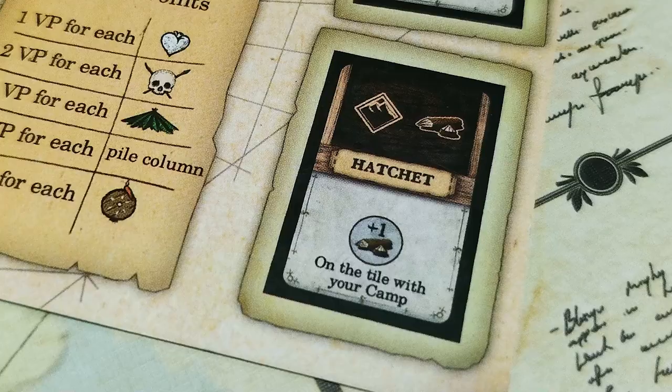Why do you need the mountain tile? Because it allows you to build the axe. The whole first scenario is about building a big pile of wood. To get wood you need to have an axe — you will not win this scenario without building the axe. So the second tip: in the first round, explore, explore, explore as fast as you can to find the mountains. And in the next round, build the axe. Without that, you are done.